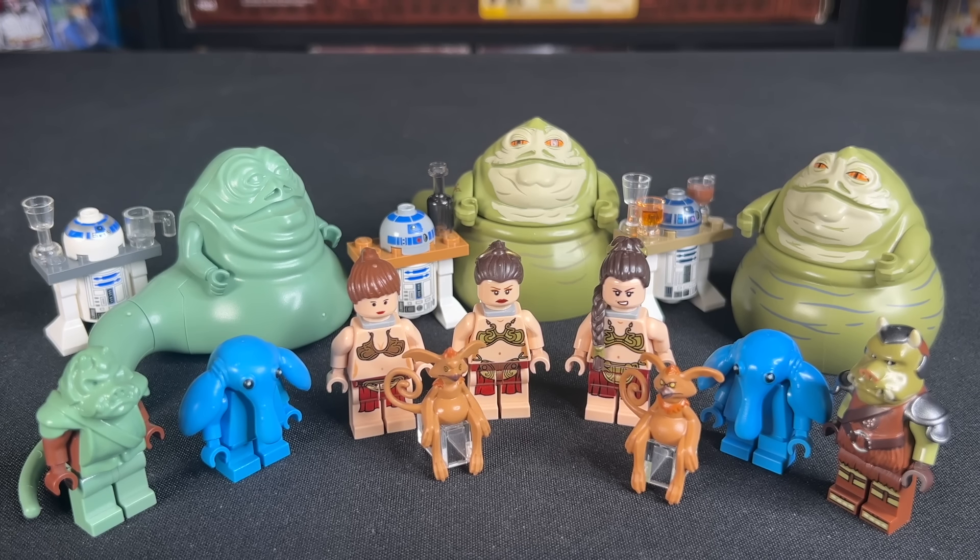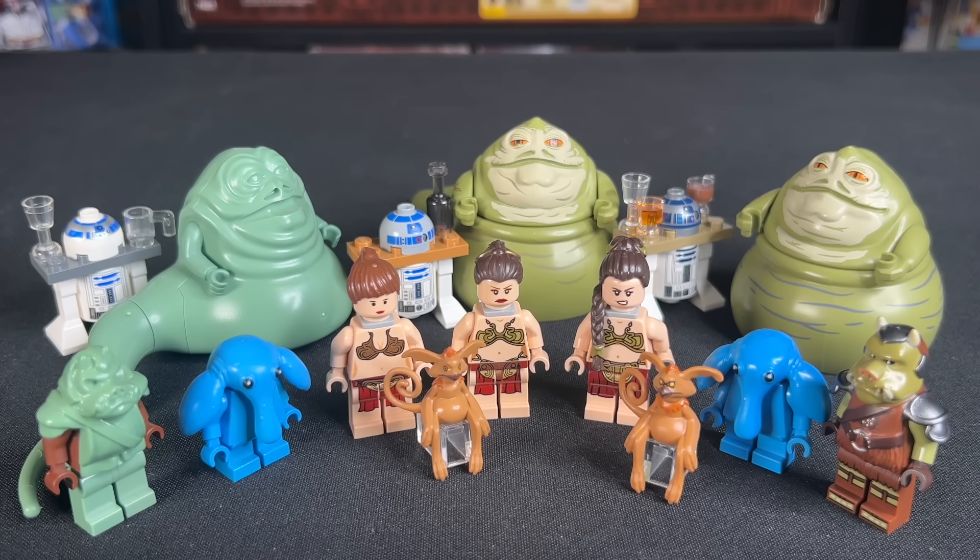All the figures you see here are the characters that were consistent across every set, meaning we got an R2, a Jabba, a Leia, and so on in pretty much every set. There are a few that only came in one or the other — several characters that only came in one version of the set, which aren't really able to be compared one to one, so we'll start with those and then do direct comparisons of everybody you see here.